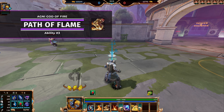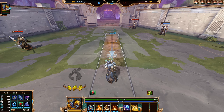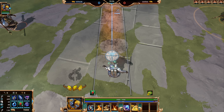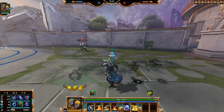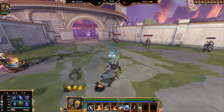Agni's third ability is called Path of Flame. This is your engage and disengage — you basically dash forward leaving an area of fire, starting with fire in front of you and a small bit right behind you. This ability also ignites Noxious Fumes, so you can put your Noxious Fumes down and then dash in doing burst damage and a stun.